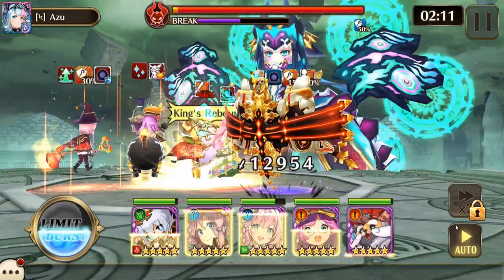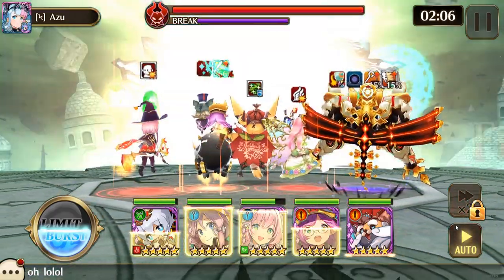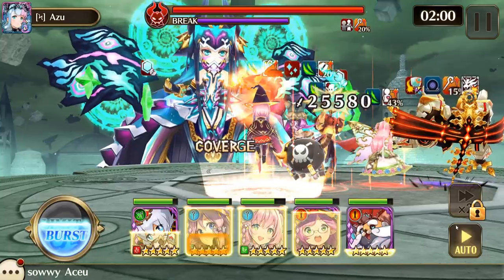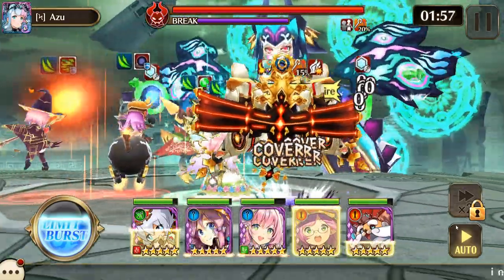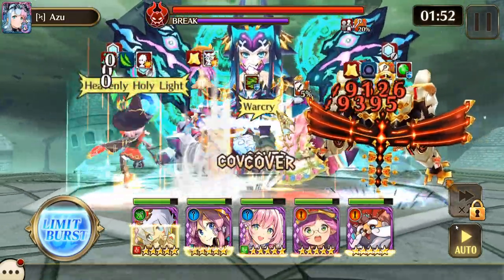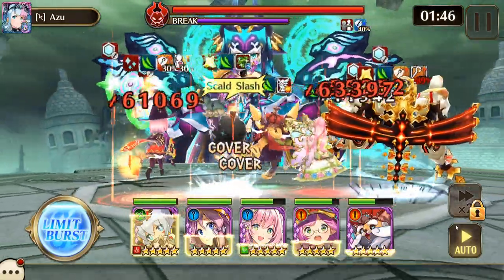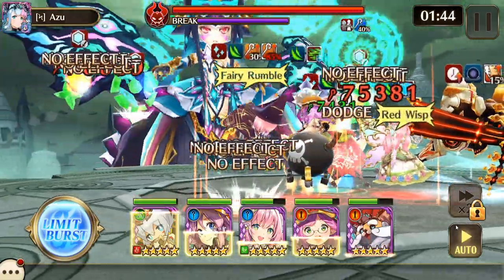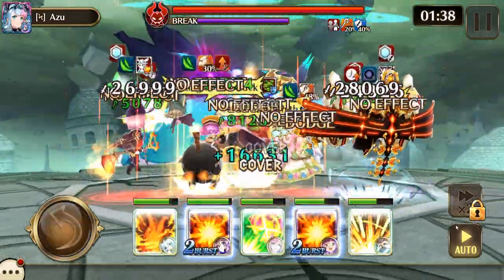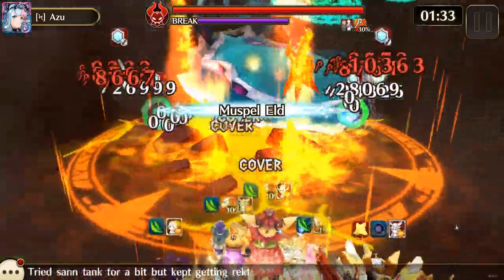A lot of the way I'm doing it is kind of RNG dependent. I can kind of force the barrier to be broken by using the limit burst or with Lipka's skill, but even though I have Ultima loaded down with guns, it doesn't always work. So you kind of have to force it sometimes if it looks like you're going to time out. I really needed Ines or Aldra, but I didn't get either one — those two are the obvious best choices for this.